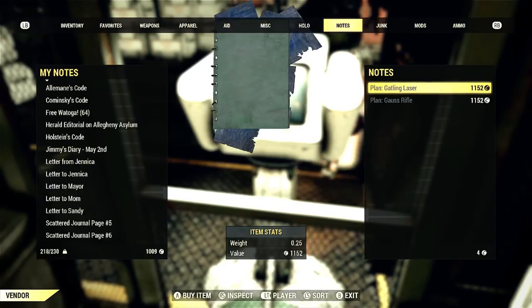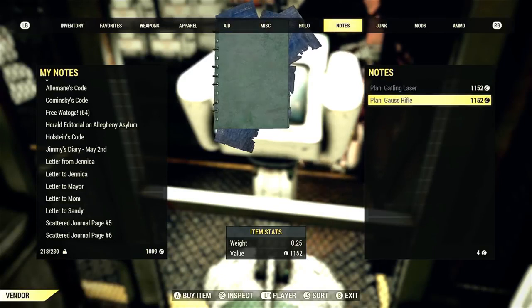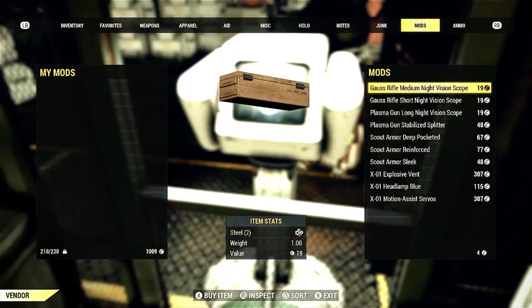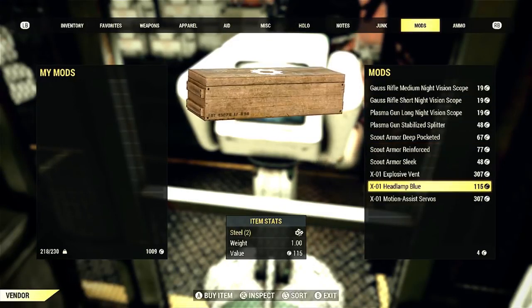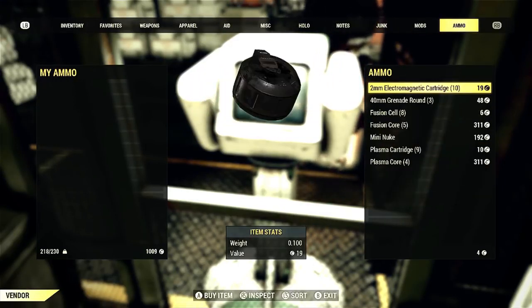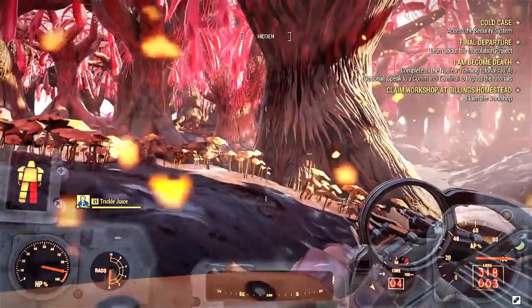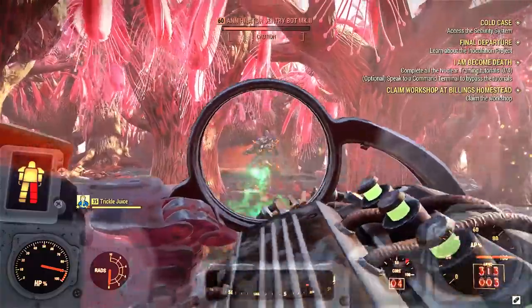To compare that to the Gatlin Laser, which has a fire rate of 272 — I would say the Gatlin Plasma would be weaker if the Gatlin Laser's damage wasn't so low, probably 12 or 16 for me. I'll have to test those two in the future. You can also buy plans to build the Gatlin Laser or Gatlin Plasma, and you can get cool mods for your XO armor.